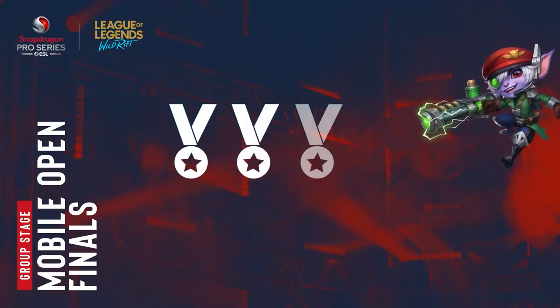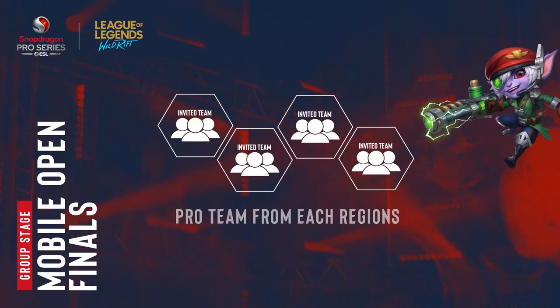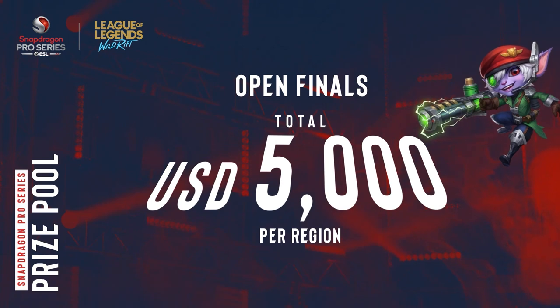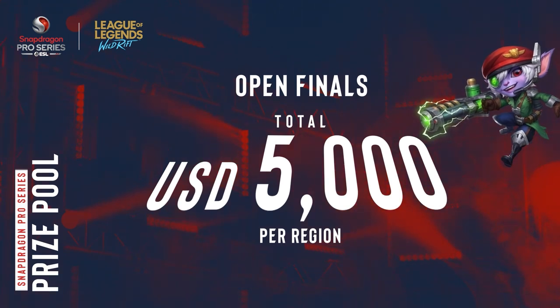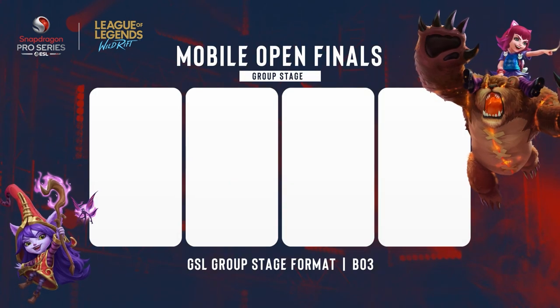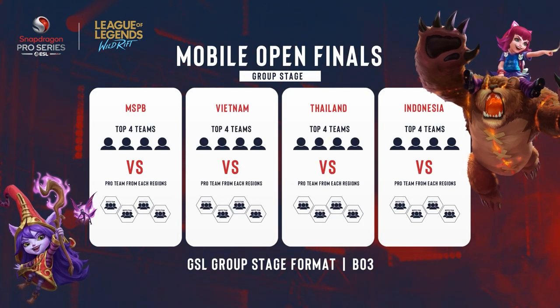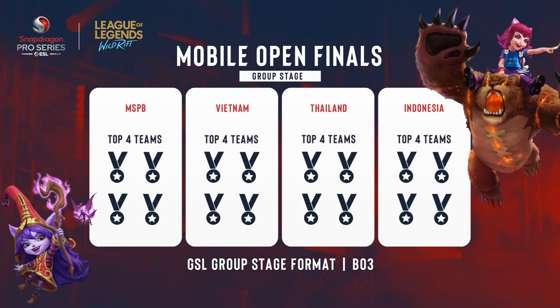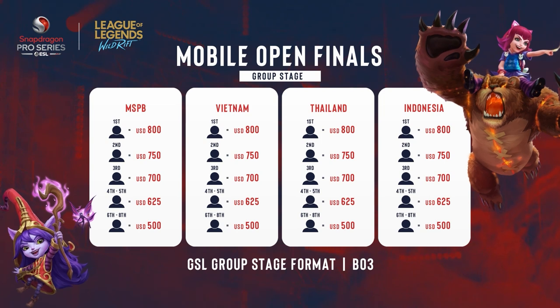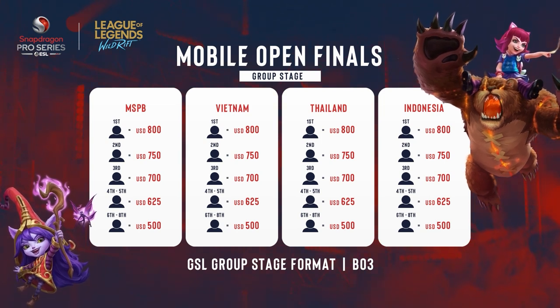The top four teams from each region's Open qualifiers take on the pro teams from their respective region for a stake at a $5,000 US dollar prize pool per region. They will face off in a Bo3 GSL group stage format to determine who is the best in the region. The top four from each region will then advance to the next stage of the competition, with the teams being awarded their share of the prize pool.